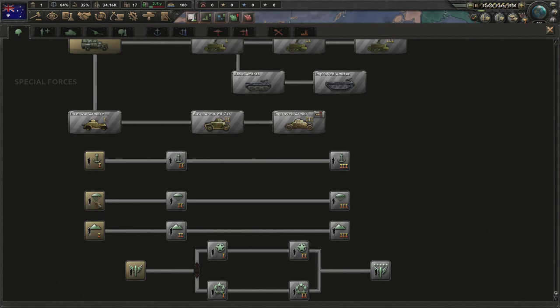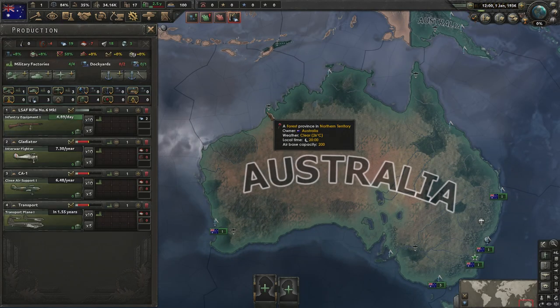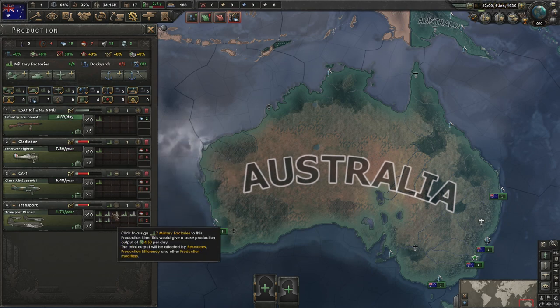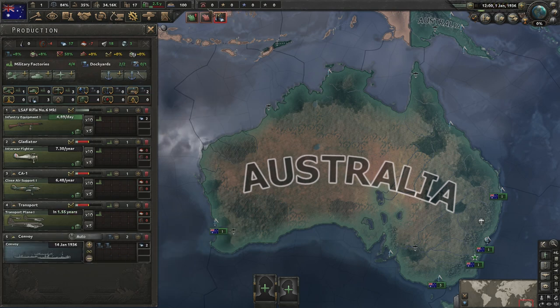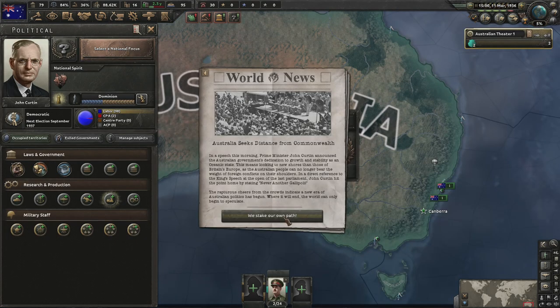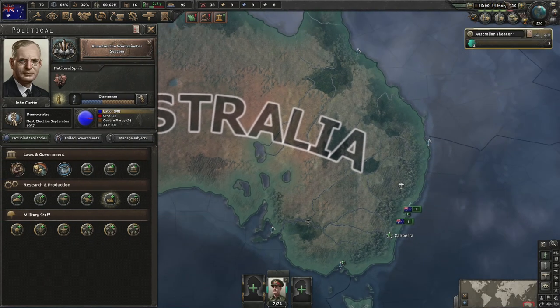In order to get the fastest capitulation in the game we're going with paratroopers. And because Hungary does have something of an air force, I'm going to get a little preliminary air force set up. And with that Australia seeks distance from the Commonwealth and immediately into abandon the Westminster system.